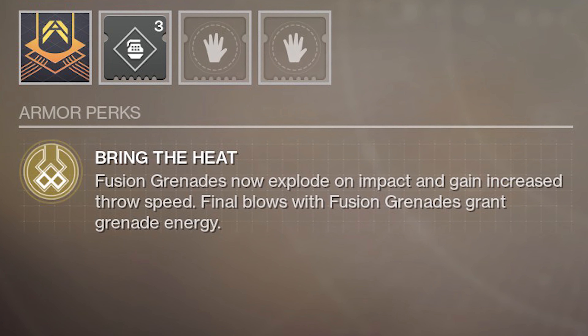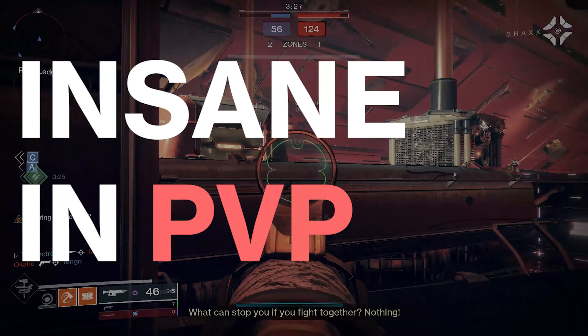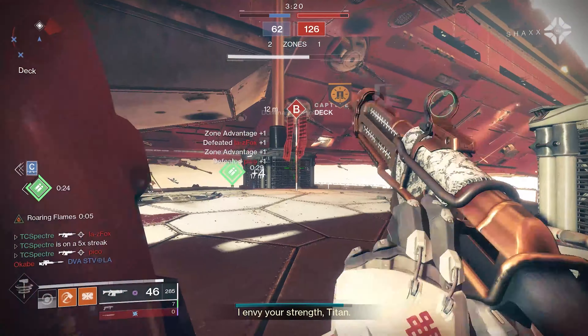The Ashen Wake is a Titan exotic that comes with the perk Bring the Heat. Fusion grenades now explode on impact and gain increased throw speed. They also recharge grenade energy on kills. This means that you get to throw an infinite amount of one-shot grenades.